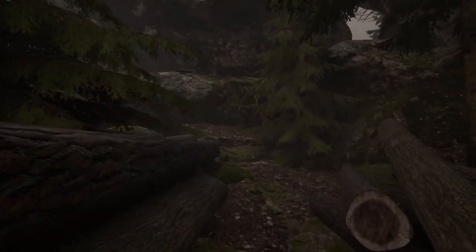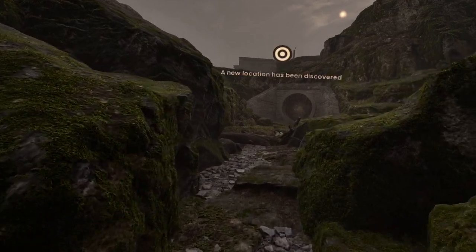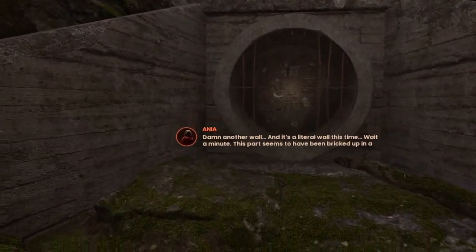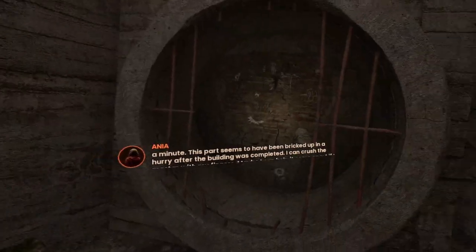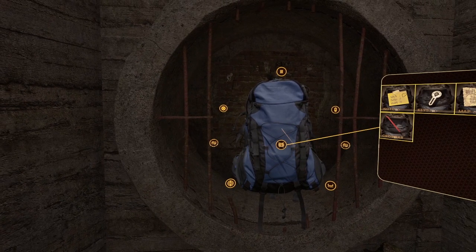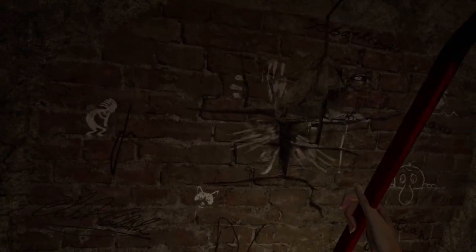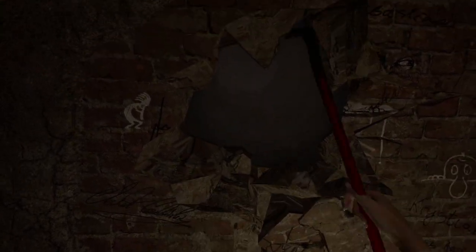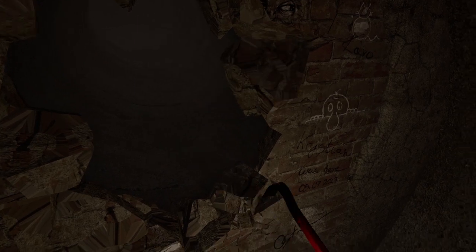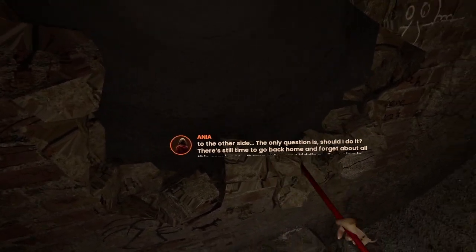Kind of tight. Is that it? Damn, another wall — and it's a literal wall this time. Wait a minute. This part seems to have been bricked up in a hurry after the building was completed. I can crush the mortar with my fingers. Maybe I can help it come apart if I use a suitable tool. There we go. That should be enough to let me teleport in — yeah, this should be enough to let me squeeze through to the other side. The only question is, should I do it? There's still time to go back home and forget about all this craziness.